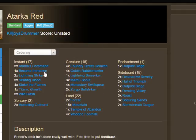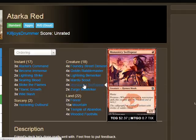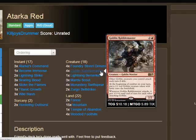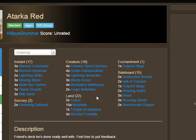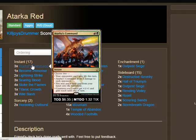Moving to instants — we have three Atarka's Command. The reason Griffin ran three is he couldn't obtain a fourth, but we'll get to the substitute shortly. Atarka's Command lets you choose two modes: opponents can't gain life this turn; deal three damage to each opponent; put a land from hand onto the battlefield; or creatures you control get plus one/plus one and gain reach. The most relevant two modes are the three damage and the plus one/plus one buff — reach is completely irrelevant. You can hit your opponent for three and pump your Monastery Swiftspear, Rabble Master, and any tokens simultaneously. Combined with prowess triggers, it generates a massive amount of damage. Atarka's Command is probably the best card in the deck, which is why it's called Atarka Red — you splash green for it.